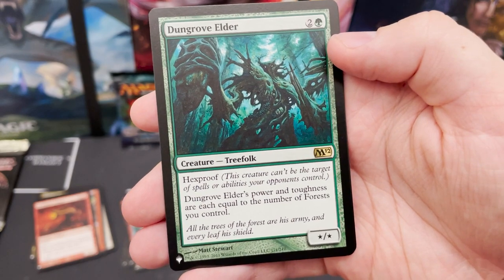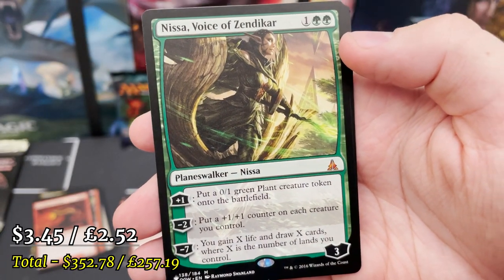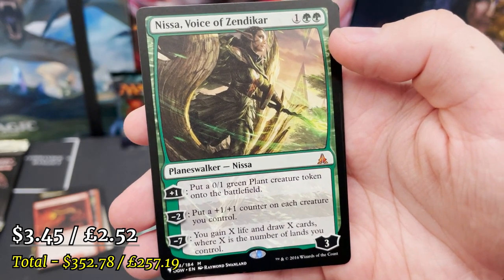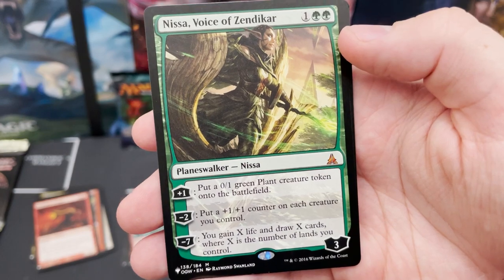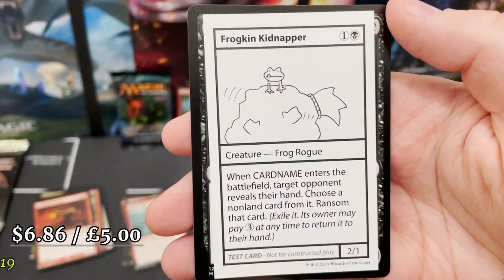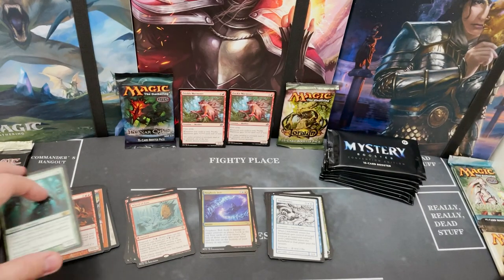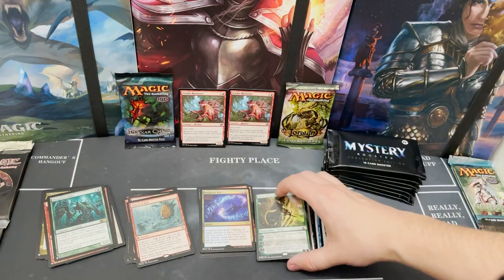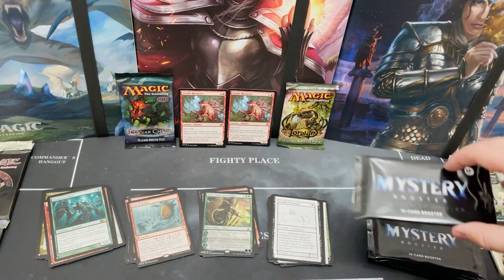It's apparently equals the number of forests you control. And Nissa, Voice of Zendikar from Oath of the Gatewatch — we've got another mythic! And Frogling Kidnapper — oh dear.